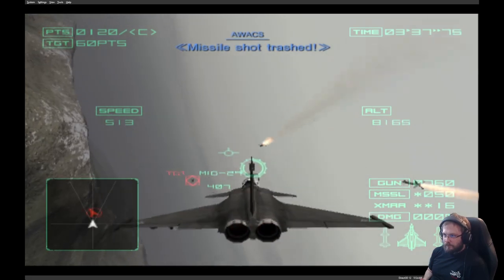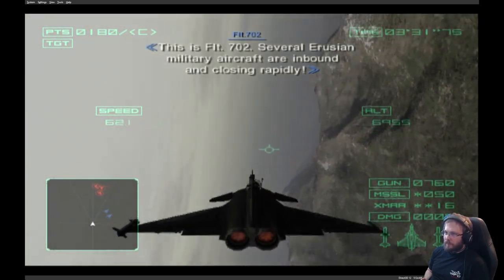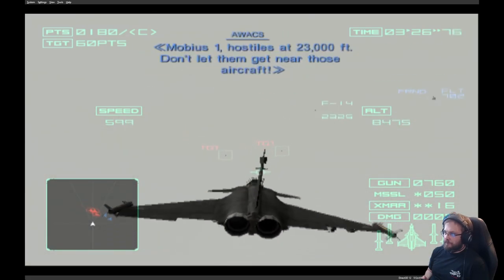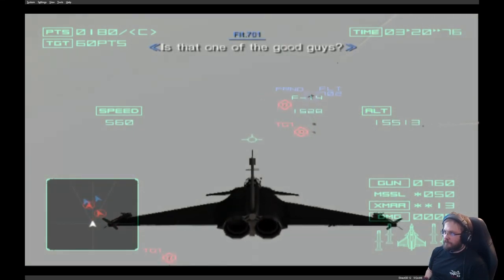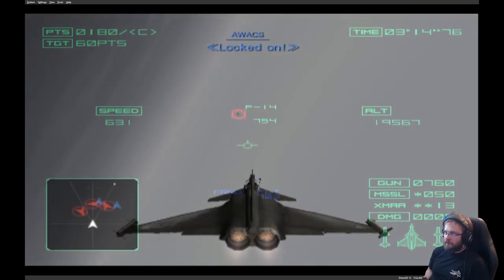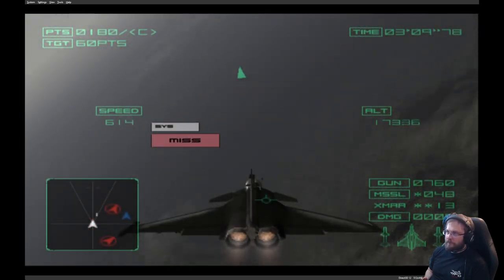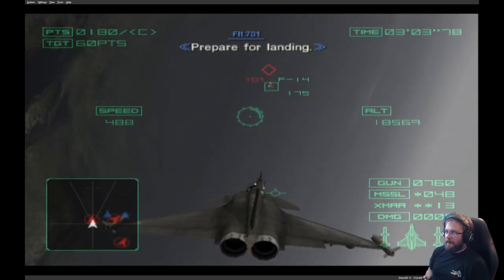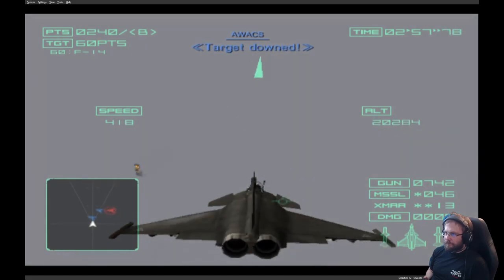Missile shot trashed. This is Flight 702 — enemy Russian military aircraft are inbound and closing rapidly. Mobius One, hostiles at 23,000 feet — don't let them get near those aircraft. Is that one of the good guys? Don't bother with small fry. Locked on. Missed — oh no. Prepare for landing. You're in gun range. Mobius One, box two. Target down.